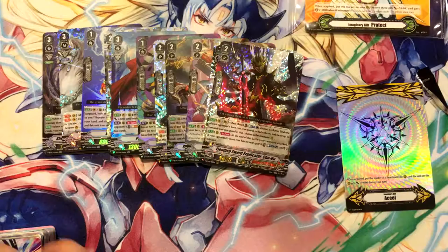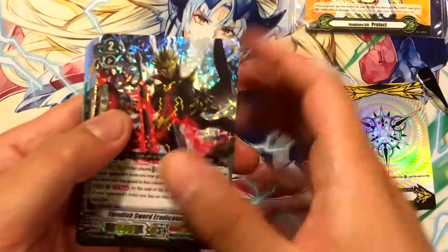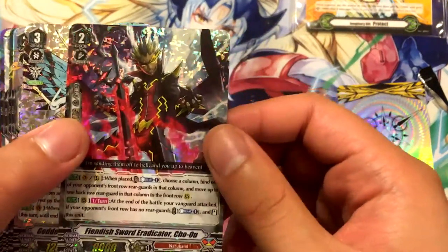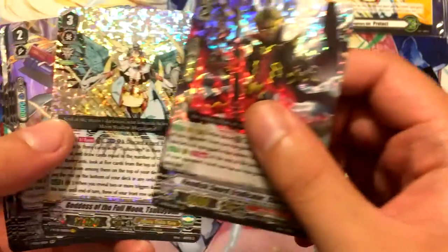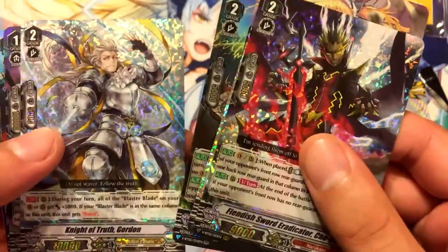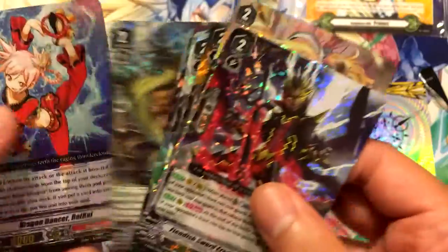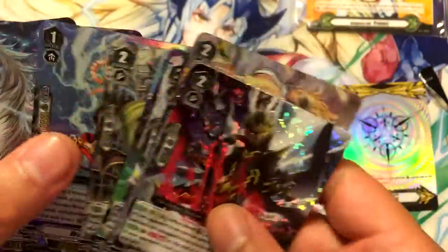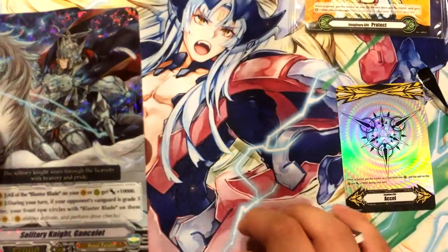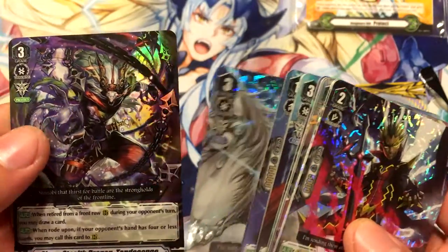And our last pack was a dead one. So that was actually a really good box — got two Vanguard rares and a lot of cards I wanted. Recap: Fiendish Sword Eradicator Chuo, Goddess of the Full Moon Tsukiyomi, Battlesister Macaron, Supreme Army Eradicator Zutan, Knight of Truth Gordon, Stealth Fiend Sujumi Basho, Powerful Sage Byron, Advance of the Black Chains Cahedon, Dragon Dancer Rai Rai, Solitary Knight Gantelot — now I just need three more — and Shuro Stealth Dragon Tendokongo, which is pretty cool.